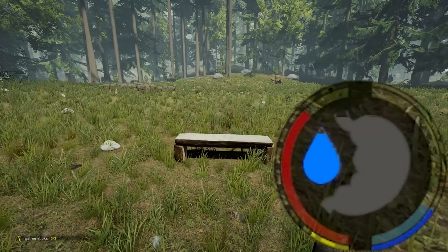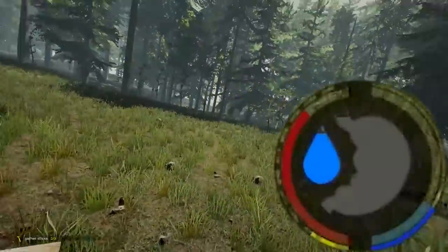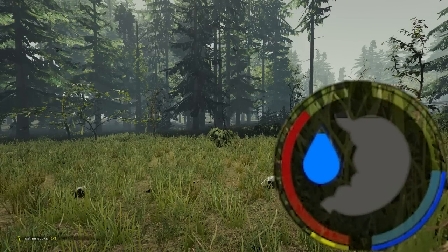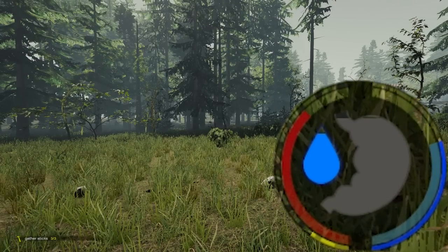The first one's extremely obvious and simple: if you build a bench and sit down, you can use that to restore your stamina. Other alternatives are consuming energy mixers or sodas. So this is a nice, cheap, simple way to get some free stamina.